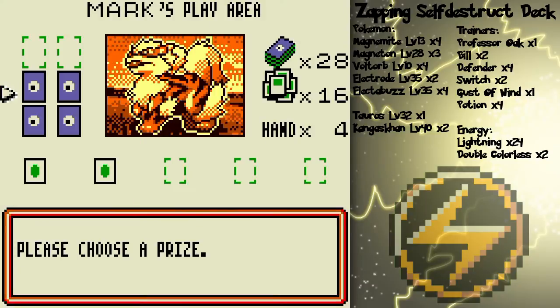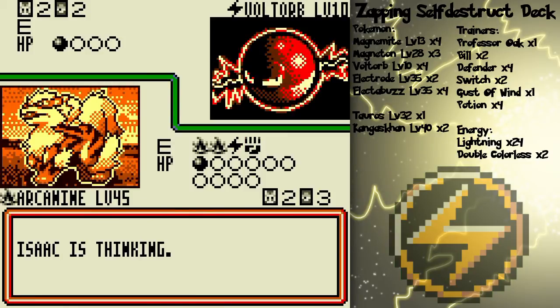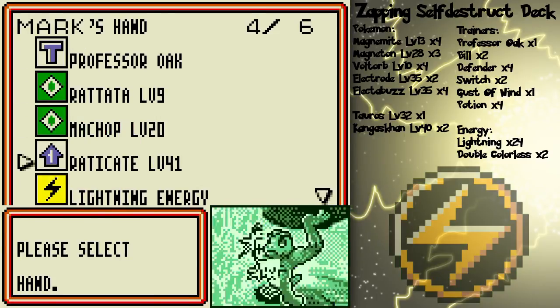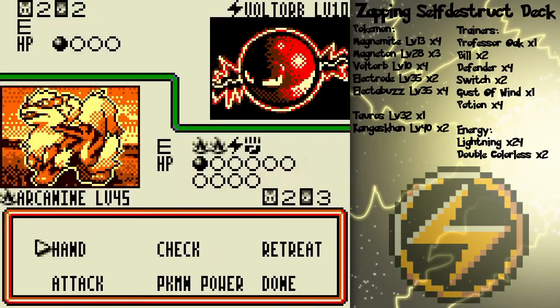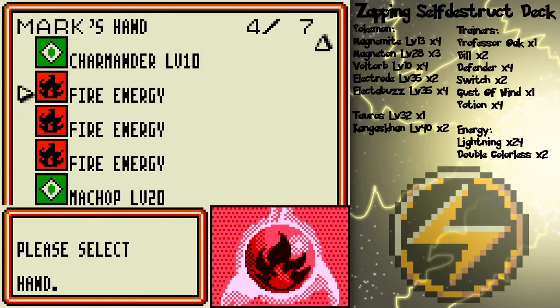And there we go — there goes his ace, and now he is in trouble, because it's sweeping time baby! He's trying to power up one of his bench Pokémon, but I bet if I played Professor Oak I would get another energy removal card, because I've got a lot of energy removal cards in my deck. I'll do that. No energy removal, really — that's interesting, because my deck is getting a little thin.